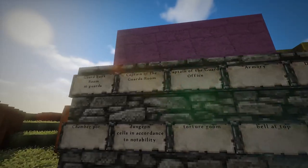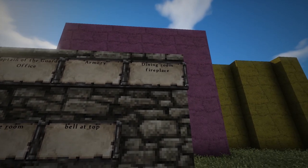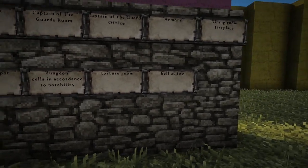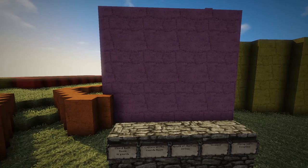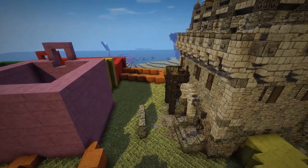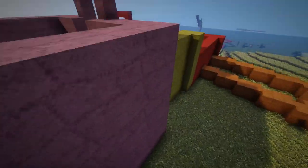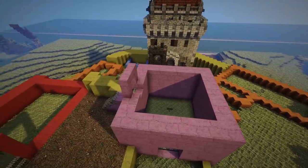These are the rooms I want in this tower: a guard bunk room, a captain of the guards room, a captain of the guards office, an armory, a dining room with a fireplace and recreation area, a chamber pot, a dungeon, a torture room, and a bell at the top. There will also be cells ranked by nobility — in medieval times there was an honor system where royalty would be treated better than peasants. Lordly cells would be higher up, possibly with a window, whereas cells down below would be darker.